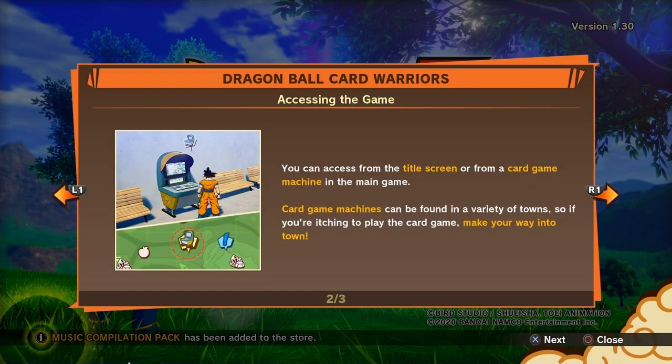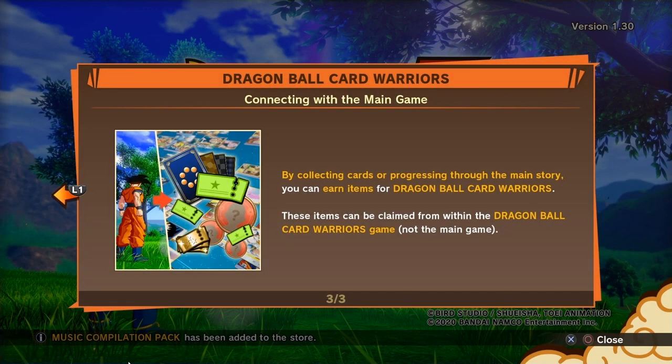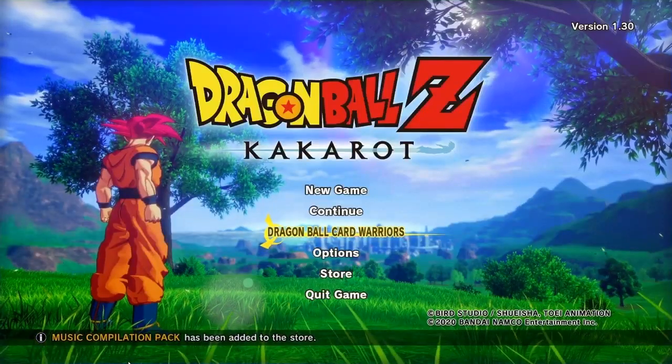You can access this on the title screen or from a card game machine in-game. Card game machines can be found in a variety of towns, so if you're itching to play the card game, get to town. By collecting cards or progressing through the main story, you can earn items for Dragon Ball Card Warriors. These items can be played from within Dragon Ball Card Warriors game and not the main game. Let's check it out.